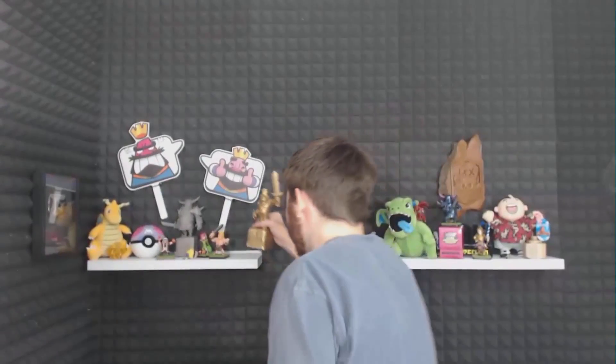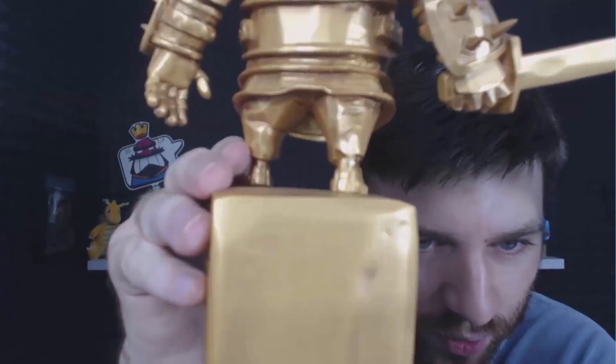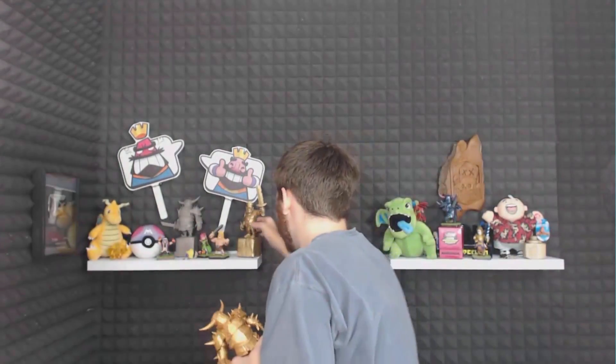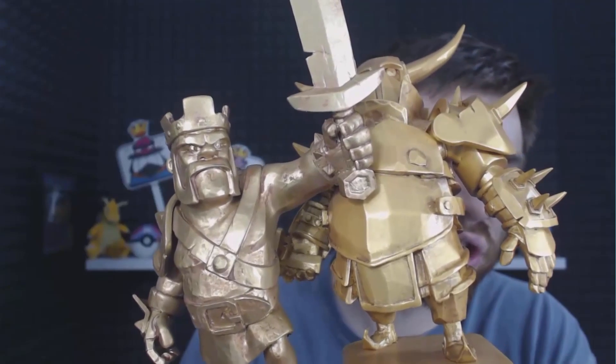Barbarian with the sword — see him chilling in the back with the sword. But now look at the Pekka — it doesn't really have that rustic look to it, it's just straight gold. They're made a little bit different. See how the Barbarian is a little bit darker and the Pekka is a little bit more gold. They are very similar in size, basically weigh the same — actually the Pekka weighs more, Pekka is a little bit hefty. And this is our lovely Barbarian.